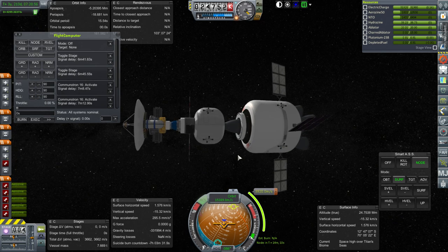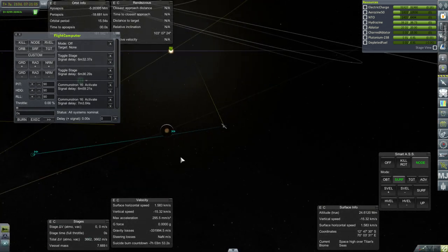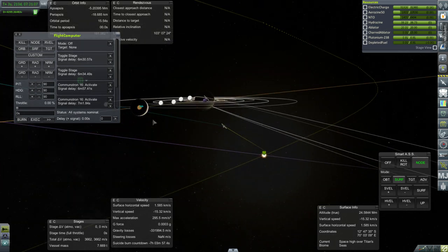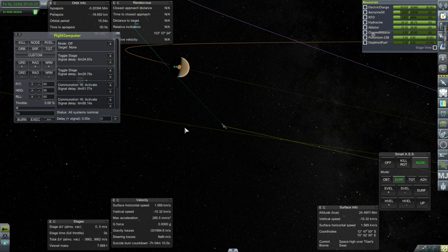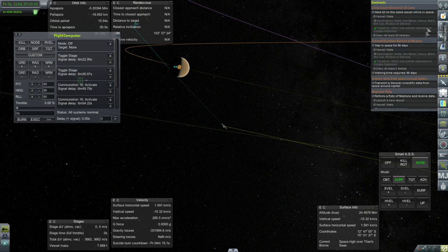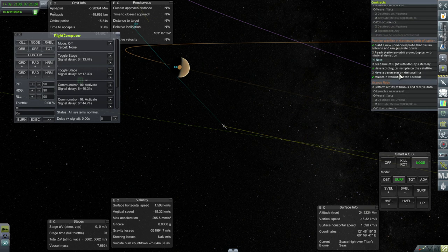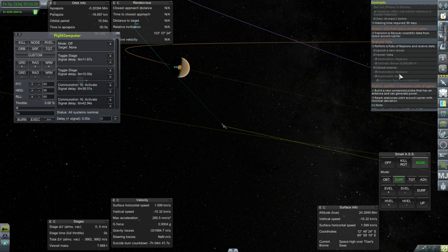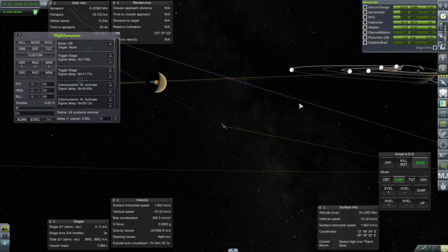Unfortunately, that throws off when we were trying to get this lander down. Troublesome is the fact that our periapsis is currently negative, so maybe this is all going to come down at this rate. That would not be ideal. As far as contracts we're trying to fulfill, I think this is fulfilling nothing in particular, so we have our leeway as far as what to do.